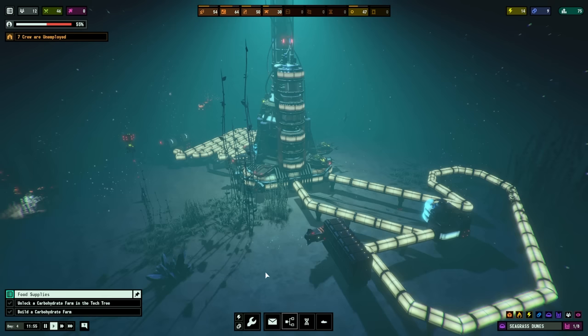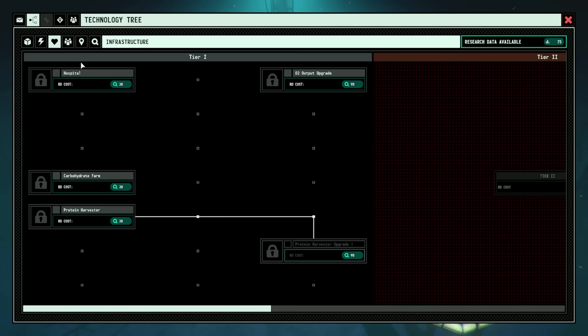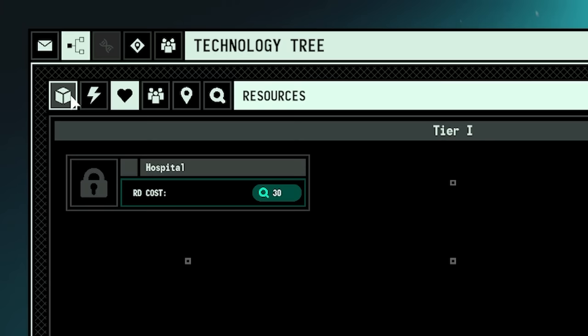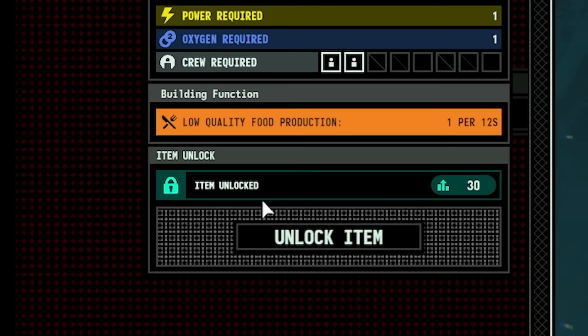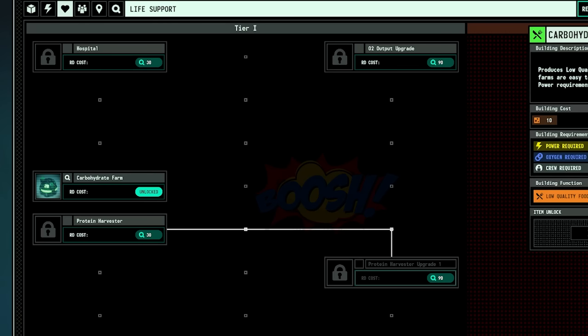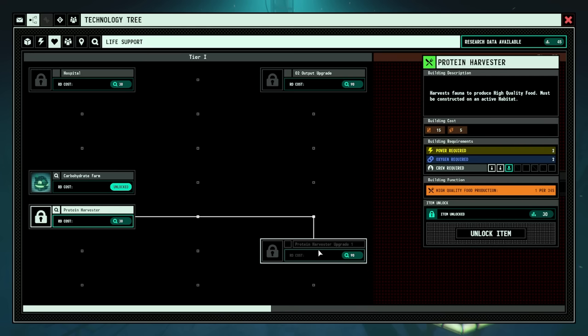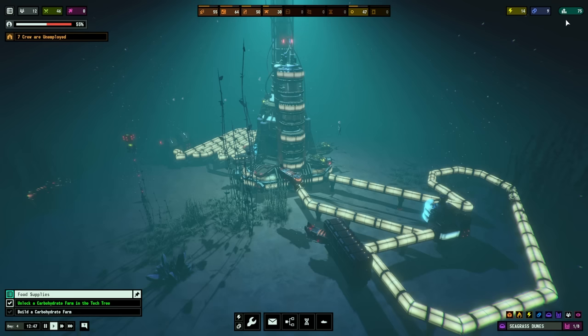We've just been told that we need to create some food and we need a carbohydrate farm. We haven't unlocked that yet, but like all good games, we have a technology tree. The tech tree is sort of tied to the building tabs - resources, power, life support, population, exploration, and research. We can research different categories of all of those. But first off, we're going to do the carbohydrate farm. That gives us low quality food, so if we unlock that, that's sorted. There's also a protein harvester which takes a bit more resources to upkeep and build.